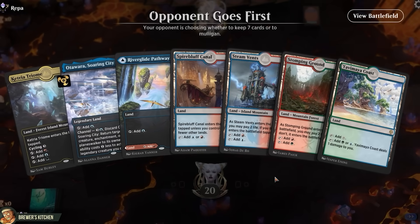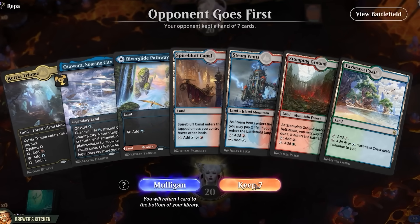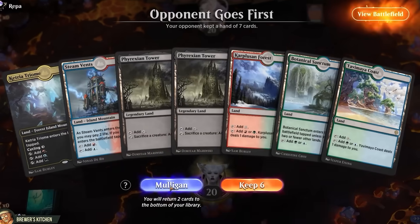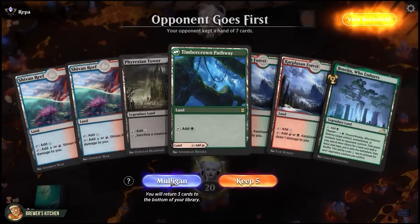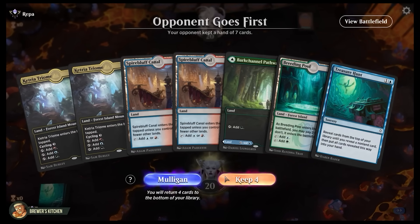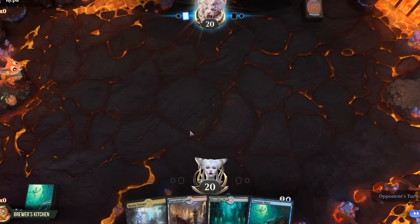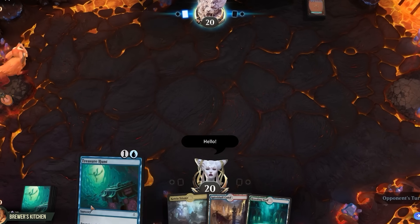Oh my god, the internet was right — the Arena shuffler is rigged. What are the odds of drawing seven lands in your opening hand? Well, that's a mulligan. Jesus Christ, another one? There we go. Now some of you might think you already know where this is going, and that's a reasonable assumption considering this hand. But you most likely don't. So let's just see what happens.